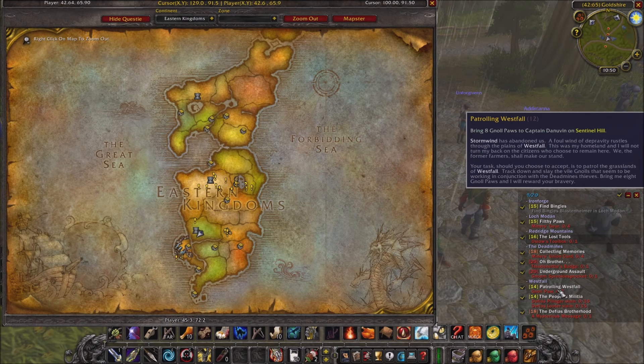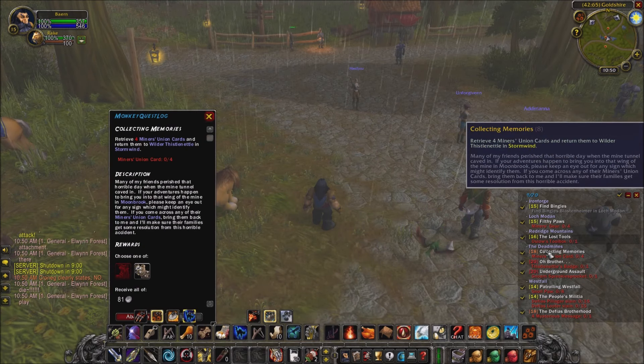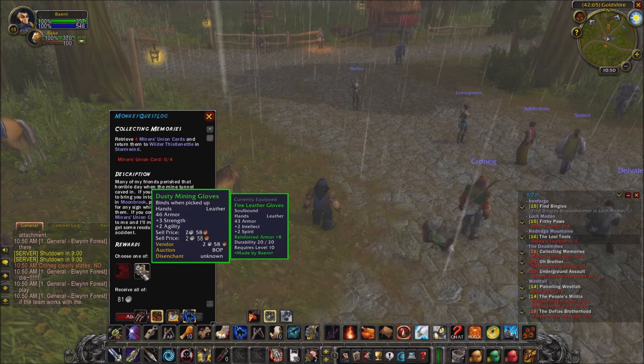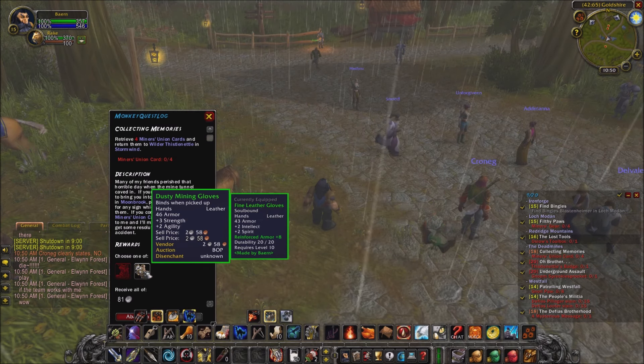You can click on any quest and it'll tell you the rewards. I also have MonkeyCompare installed, so you can see if your reward is better than what you're currently wearing.